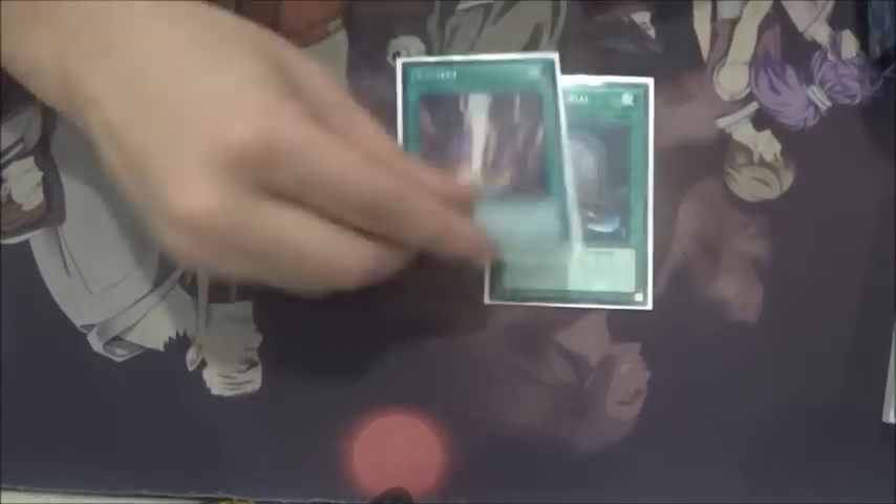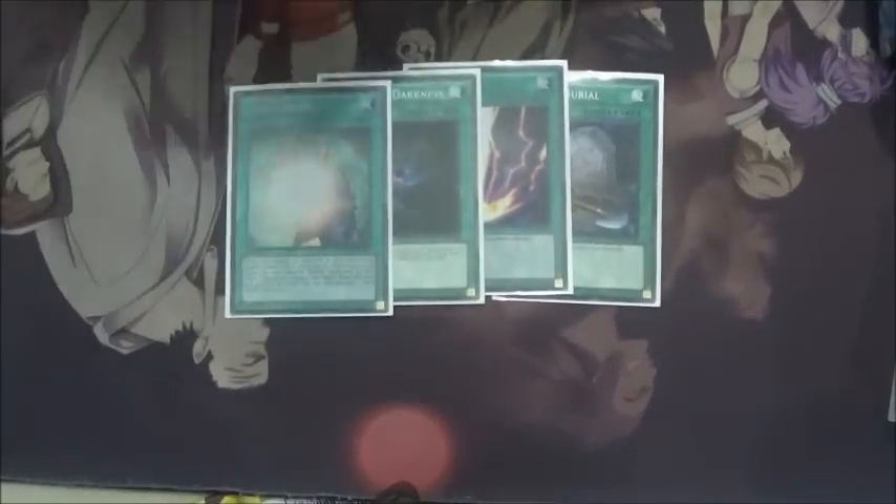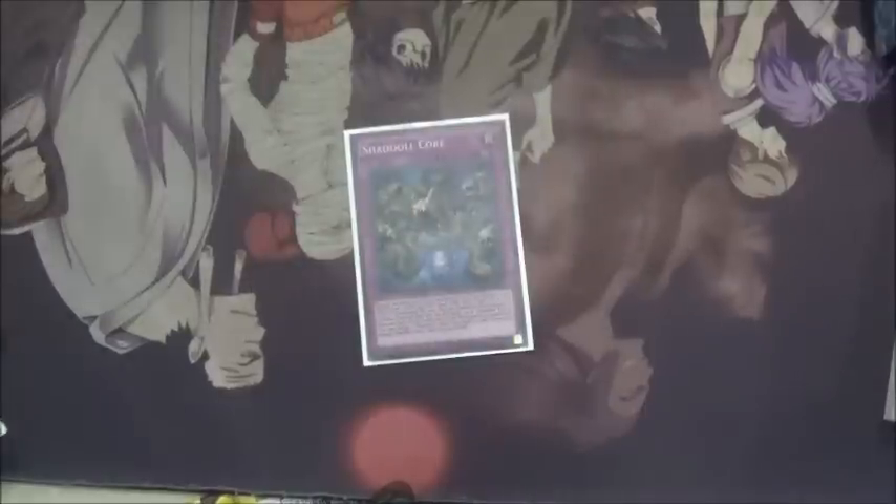2 Space, and for 1-of's I play 1 Foolish Burial, 1 Raigeki, 1 Allure of Darkness, 1 Soul Charge, and 1 Sand Shield. And for traps I play 1 Compulsory Evacuation Device — that's all my deck.